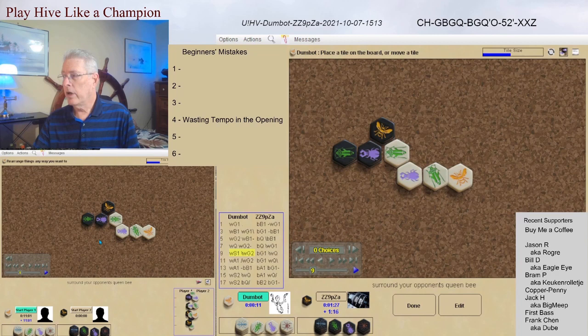And here we have the first two beginner's mistakes. The first one is wasting tempo in the opening — moving the queen at this point wastes a move. This is something you should not do: move your queen this early in the game. It also does away with the good defensive positioning of the grasshopper, beetle, and queen. Now the queen no longer has two good defenders. So two beginner's mistakes with just one move by the black queen moving forward.